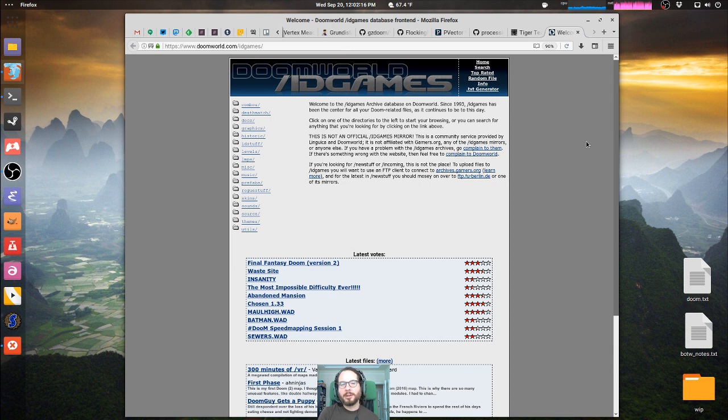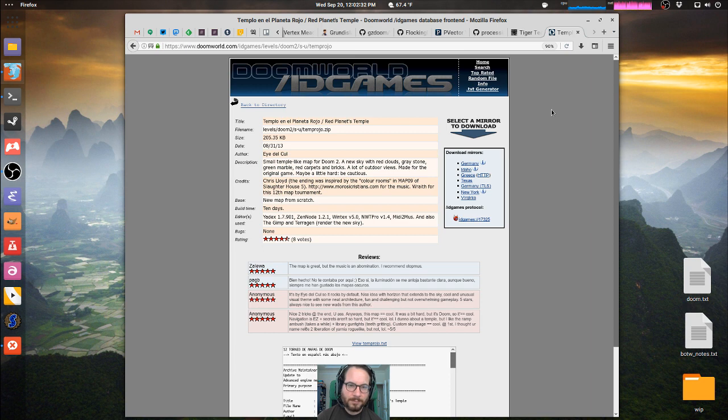This is WOD Wednesday. We're going to pick a completely random file off of idgames and then we're going to play it. I'm going to take our little plushy Paint Elemental here and rub its head for good luck and hope that we get something cool. Random file: Templo en el Planeto Rojo — Red Planet's Temple — by Aidecule, from 2013.